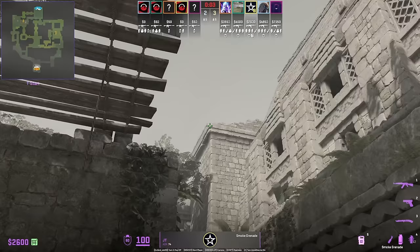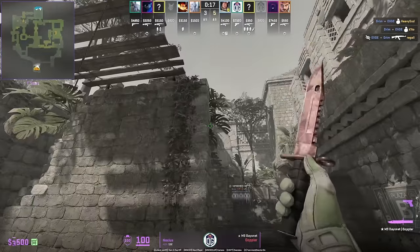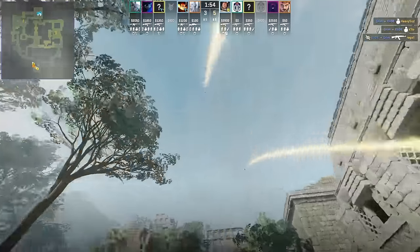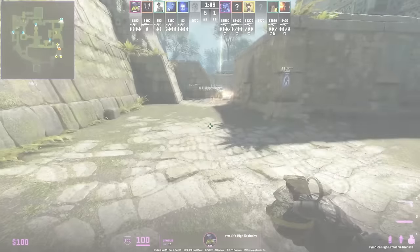JT throws an instant cheetah smoke — with an instant lineup he doesn't have to waste time on a set position. OG come out fast mid using this instant elbow smoke, which puts out the CTs' molotov.